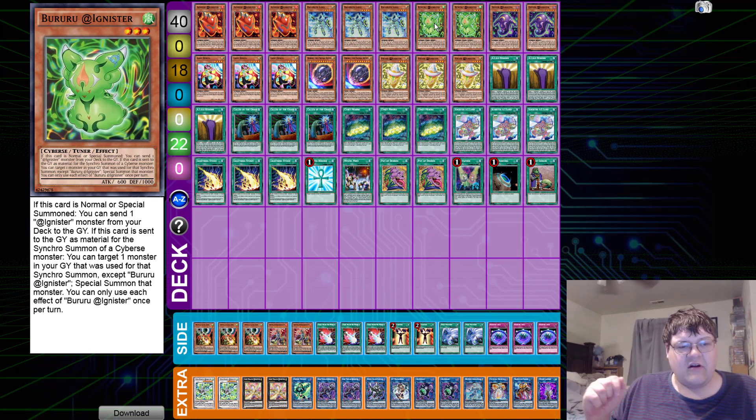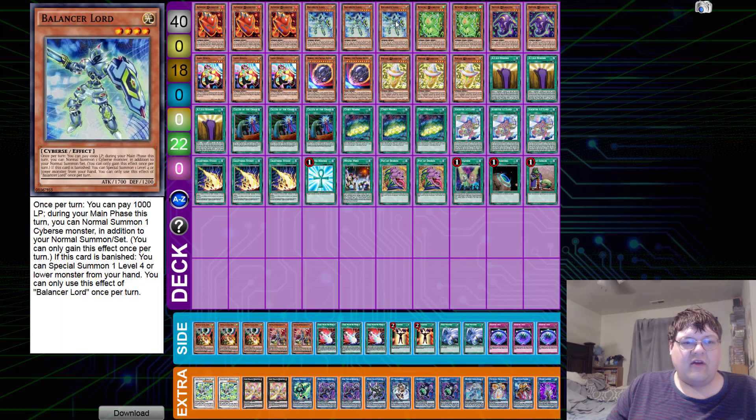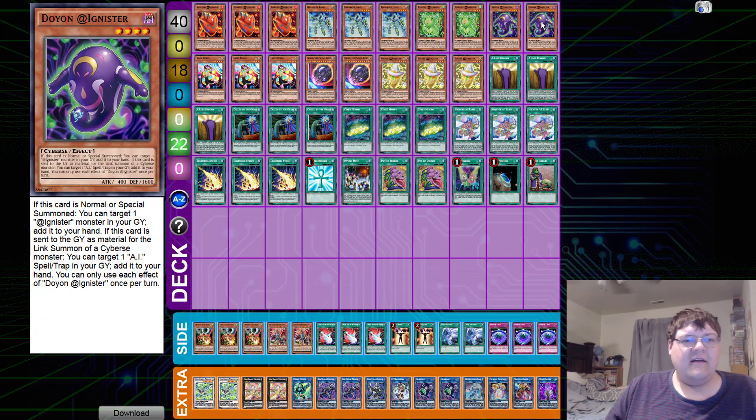We have two copies of Booroo Ignister. If this card is special summoned, you can send an Ignister from your deck to the graveyard. If this card is sent to the graveyard as material for a synchro summon of a Cybers monster, you can target one monster in your graveyard that was used for that synchro summon — except Booroo — and special summon it. So basically if you use Booroo to make your level seven, you get to bring back Balancer Lord to continue extending plays. Whatever two monsters you're combining, you'll get at least one back.